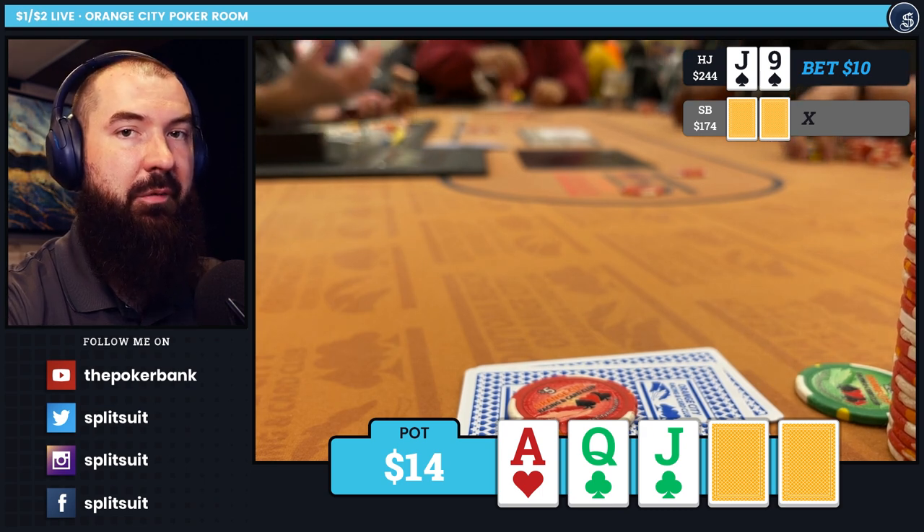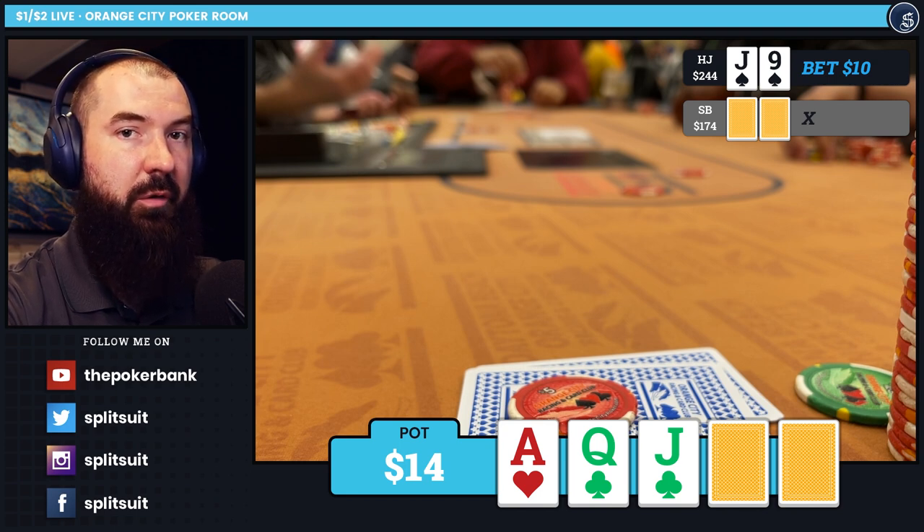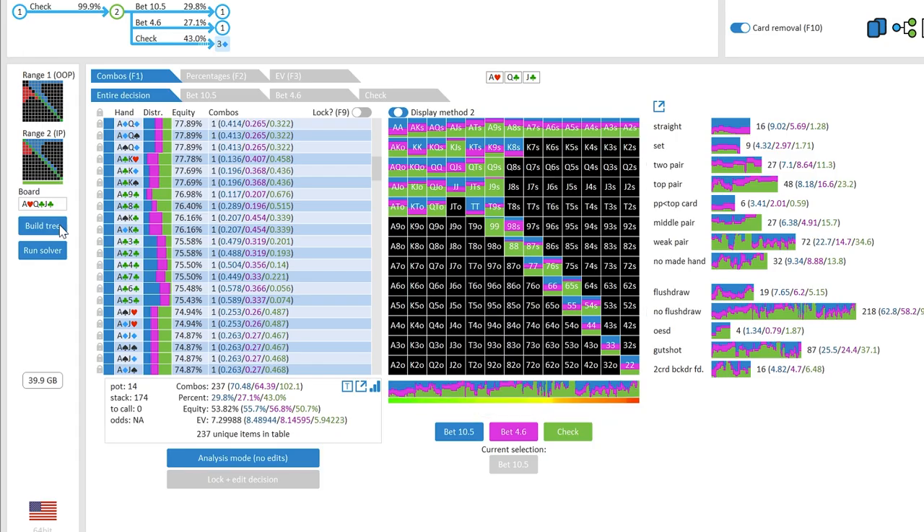Even though this is a mundane situation — just a basic small pot, small c-bet — I think it's worth running this through a solver. So let's use GTO+ real quick. I already went in, plugged in the ranges, set up the game tree, and here we are. There are a couple things I want to note right off the bat.